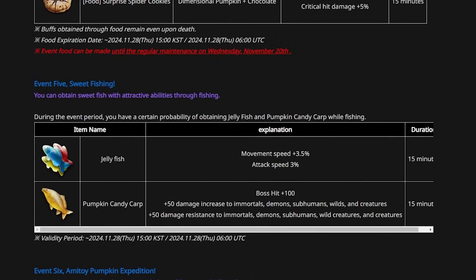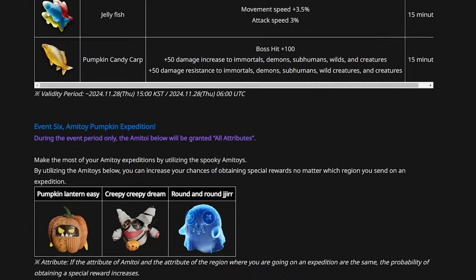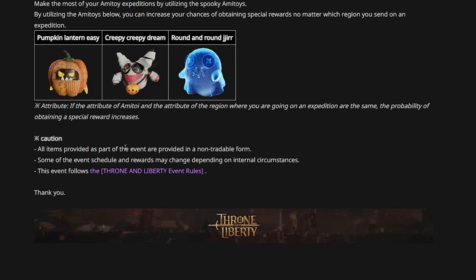There's also the fishing mechanic which gives you movement speed buffs and attack speed buffs, plus the Pumpkin Candy Corn which gives you huge boss hit damage. Rounding out the new content, you've got new Armatoys: the pumpkin, the little creepy doll, and the ghost. Everything in the event is in a non-tradable form, and some event schedule rewards may change depending on internal circumstances — so they could cut it short or delay it if something goes wrong.